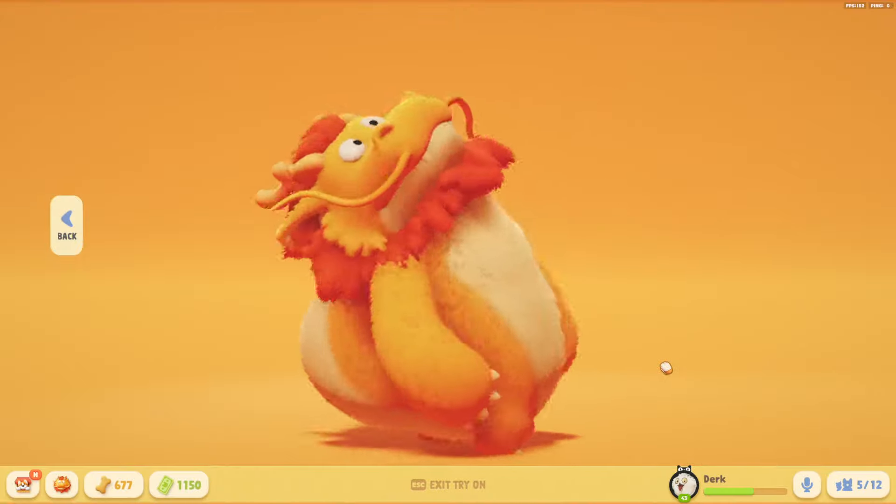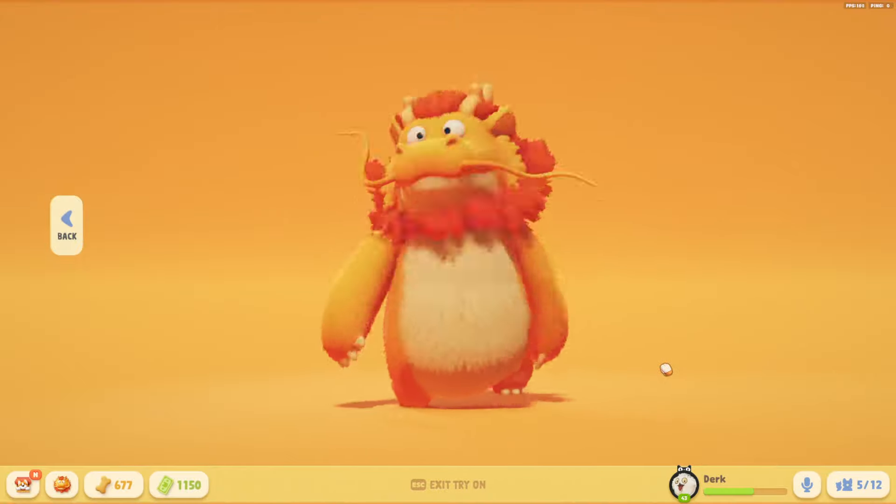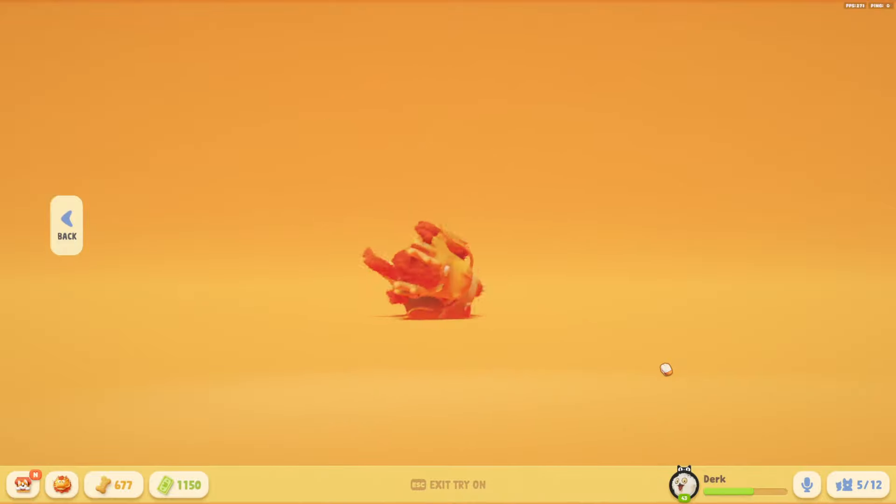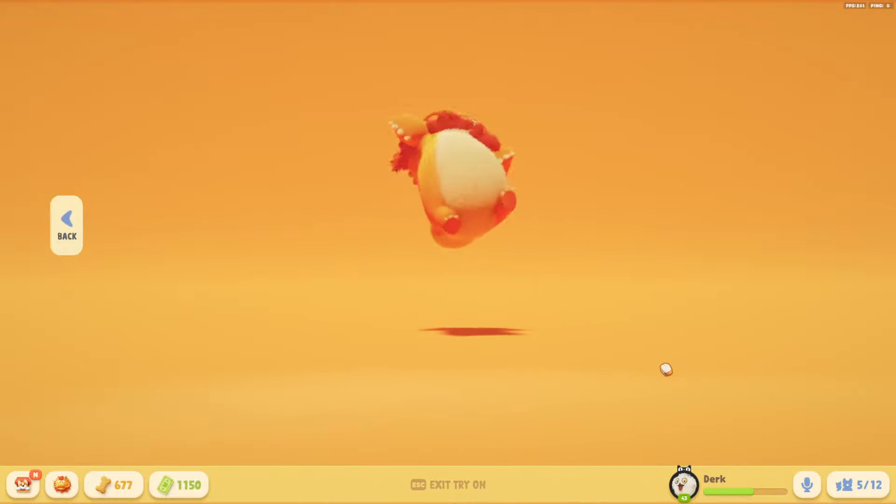This might be the best animal they've added yet. The mane and horns are amazing, and he has this little mustache thing which floats with the physics. Even his tail does the physics. It's so awesome to see.